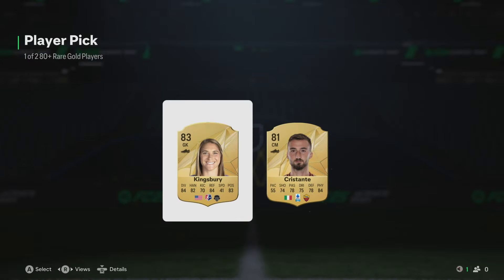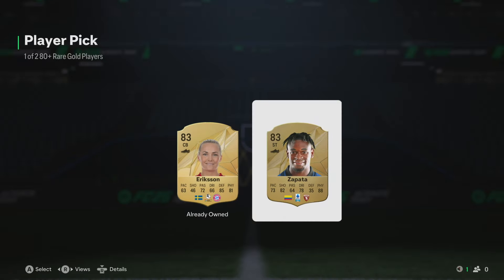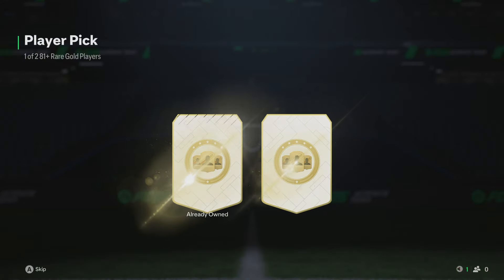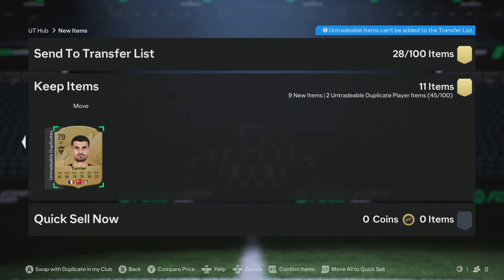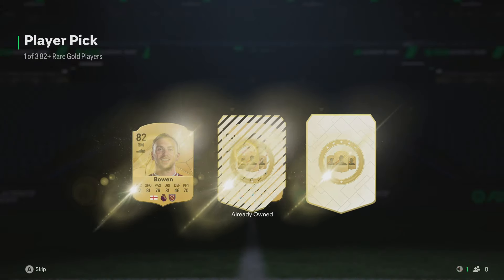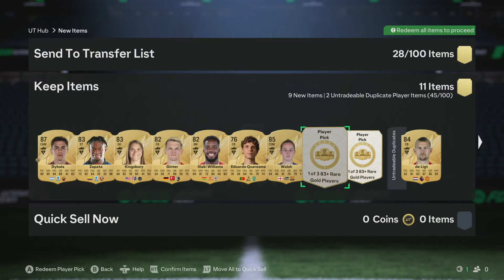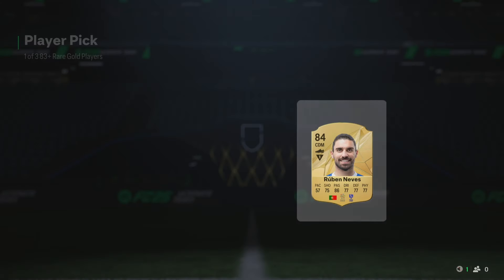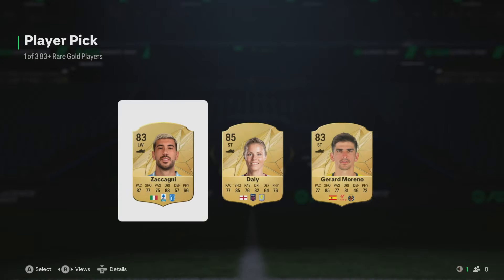One of two 80-plus players and an 83 is not too bad. Two 83s out of the 80-plus. You want a bit better than 81-rated players out of one of two 81 players. We get Dilett, who goes into SBC storage. Walsh out of that one. We've got an 84 and an 85 out of an 82-plus, which we'll take. One of three 83-plus gives us two 83s and an 84 — it's Ruben Nevers, a bit weak. And the last one is an 85, which I'll take all day long as they're very useful for SPCs.